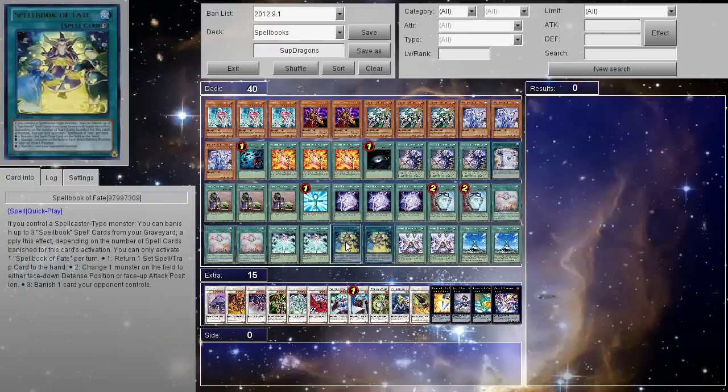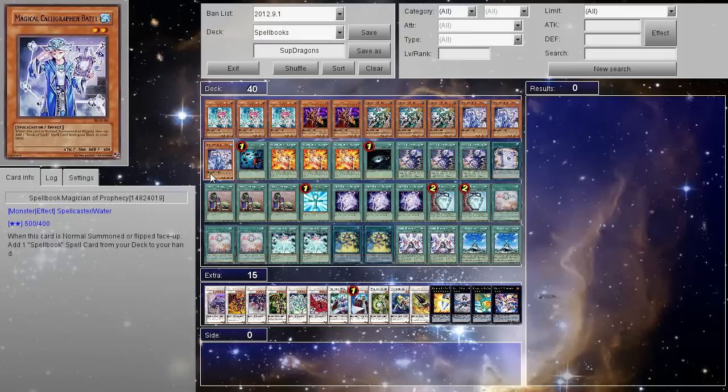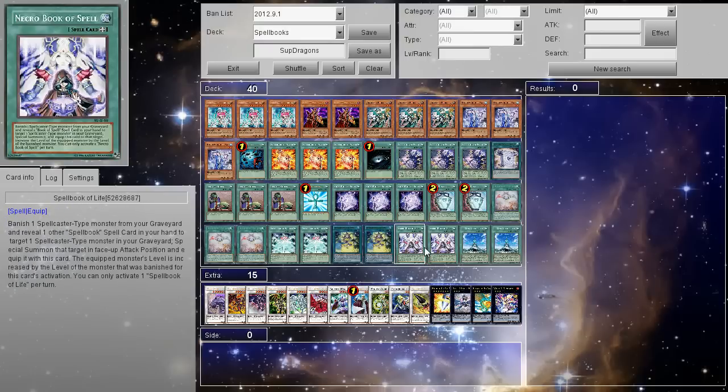During the end phase you can chain these — keep that in mind — because you can just flip him back face down. Then double Spellbook of Life and 2 Spellbook of Tower.